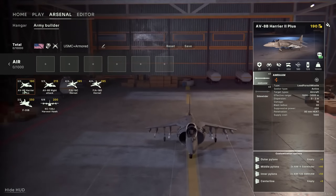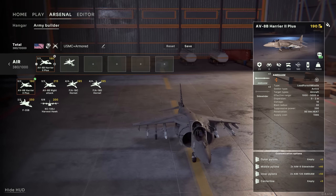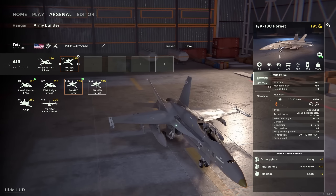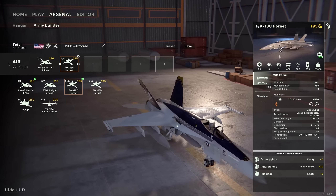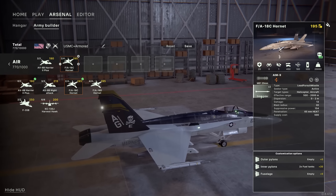You also have a limit of value per category and for the entire battlegroup. Let's jump into the air category. Double click or drag and drop a unit to fill one slot. You can repeat the process or click the plus and minus buttons to adjust the quantity you want. Note that each vehicle you add costs some points. Once you're out of points in this category, you cannot add more units.